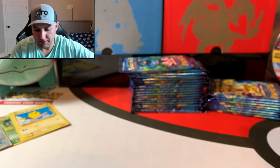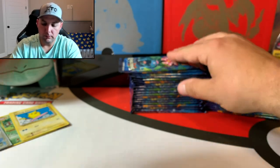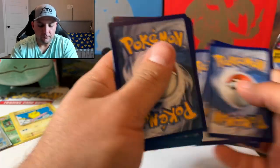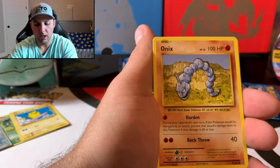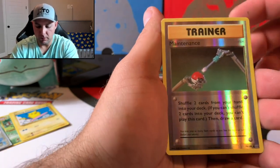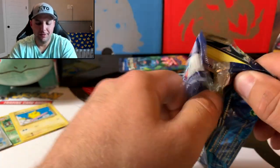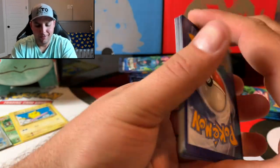Let's go ahead and sleeve that Ninetales. It's been fun — I'm going to keep on keeping on. We're looking for red though, guys — we're pulling for red here. Next pack: Polywhirl, maintenance, Haunter, Onix, Tangela, maintenance as the reverse, and a Dugtrio. A little slow starting off, hopefully we have some big pulls coming up — I feel it.